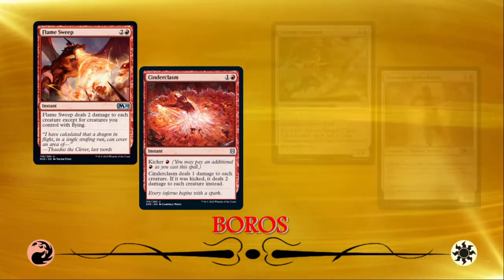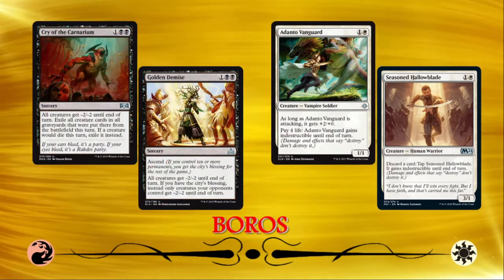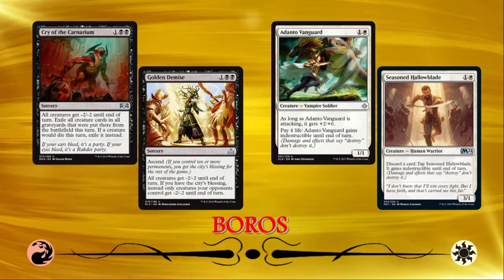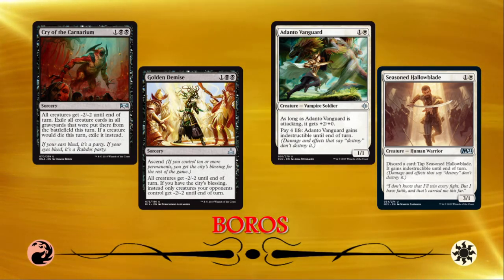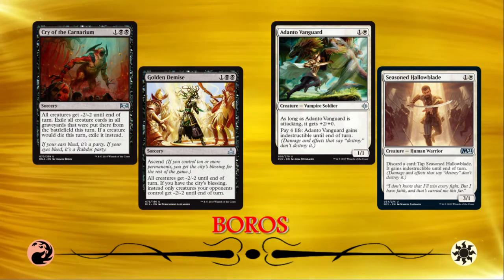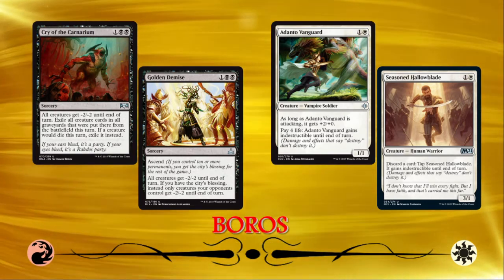Black has access to infest effects in Golden Demise and Cry of the Carnarium, which are a bit trickier to dodge. I'm not normally a fan of full-on hate drafting, but if I knew I was leaning towards an all-in Boros deck, I would likely poach these sweepers from other players when I saw them. Despite the existence of pretty good countermeasures to a fully dedicated aggro deck in the environment, Boros has proven multiple times that it can punish slower decks, and clocks in as our fourth highest win percentage among two-color decks in the cube.